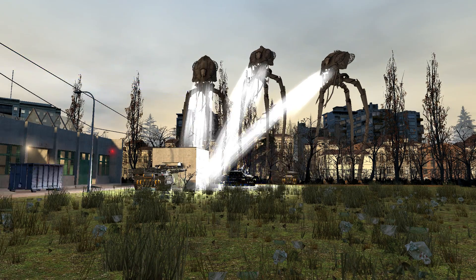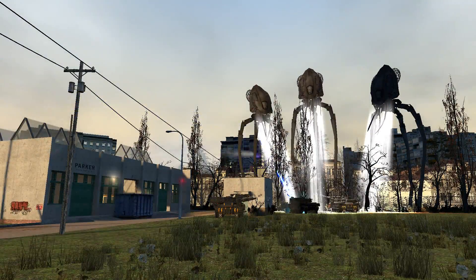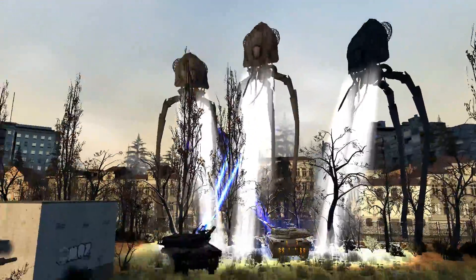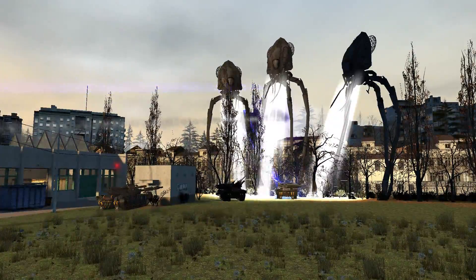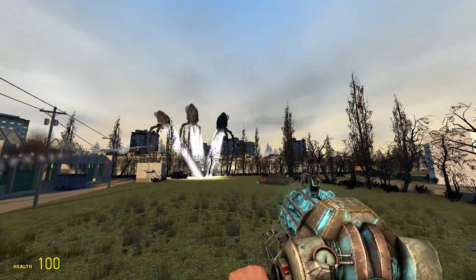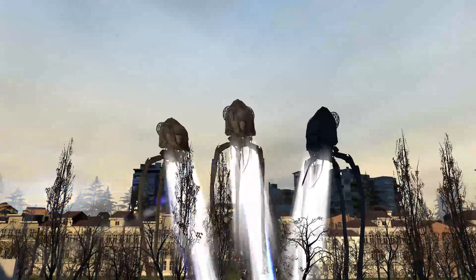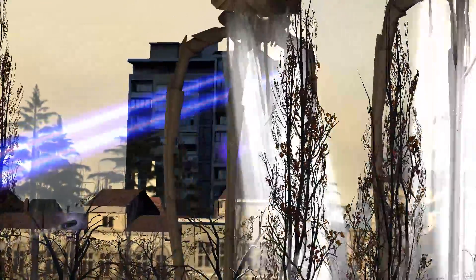Nice hit there. Don't think any of them are going down. Rockets going in. Looks like we might have a stalemate - they can't get taken out. I don't know if that's actually doing damage to them. The tripod is like, what do we do? I think unless it's not penetrating the shield. As you can see the bullets are doing the shield effect - you can kind of see the purpley bit.